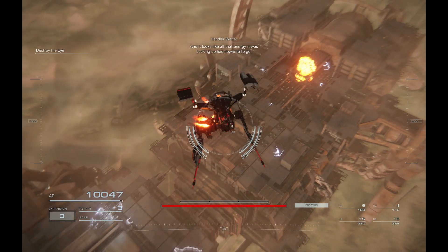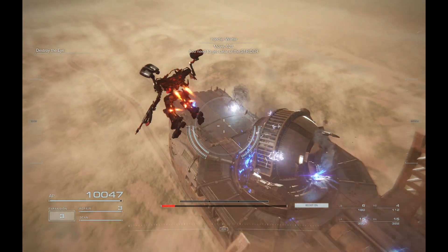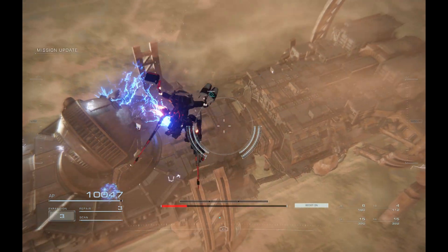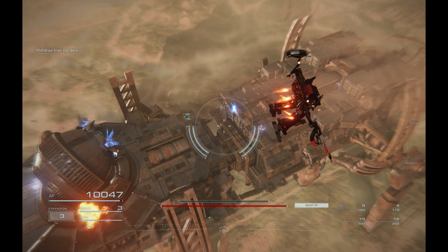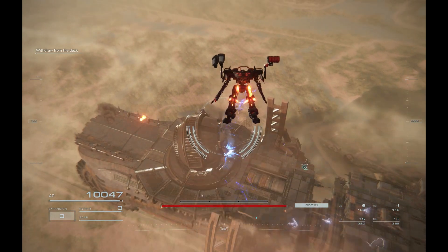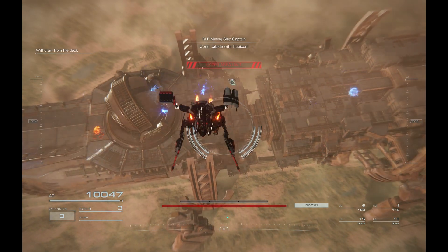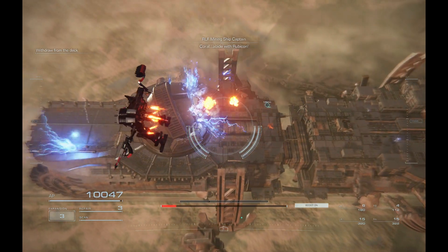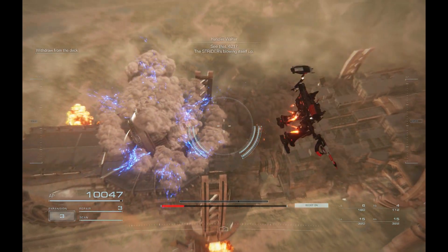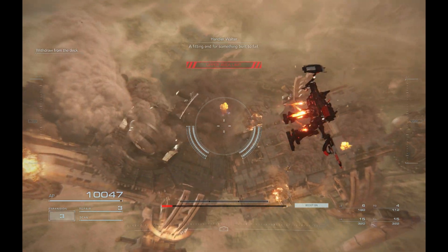It looks like all that energy that was sucking up has nowhere to go. Move, 621 — you need to get clear of the Strider. C9-621, the Strider's blowing itself up. A fitting end for something built to fail.